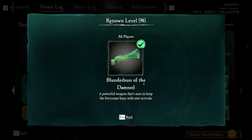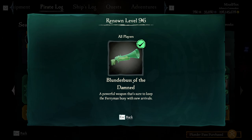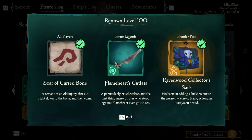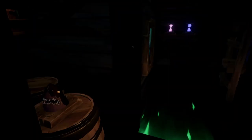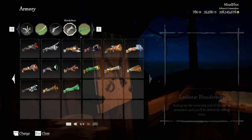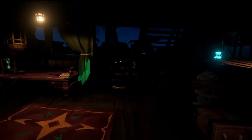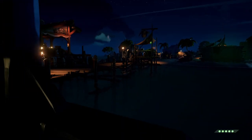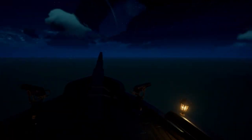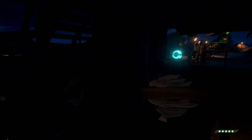For the final stuff we have the Blunderbuss of the Damned, the Scar of Cursed Bone, Flameheart's Cutlass, and the Ravenwood Collector Sails. Let's show off the Blunderbuss first — basic sailor model with a nice skin to it. Really really enjoy this.